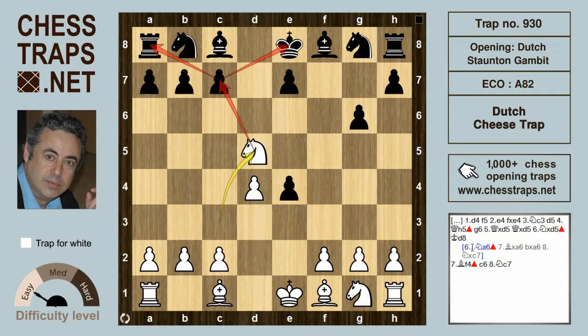So black might try a move like king d8, but after bishop f4, putting additional pressure on c7, black is close to resigning. So this has been the Dutch cheese trap of the Staunton gambit of the Dutch defence.